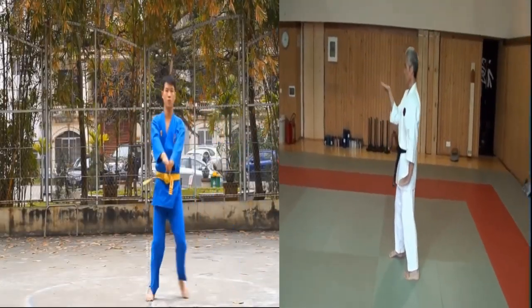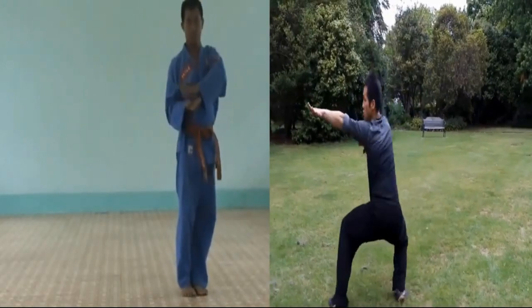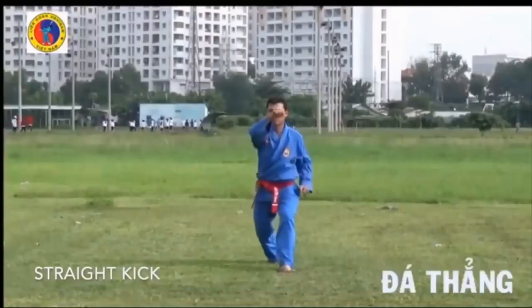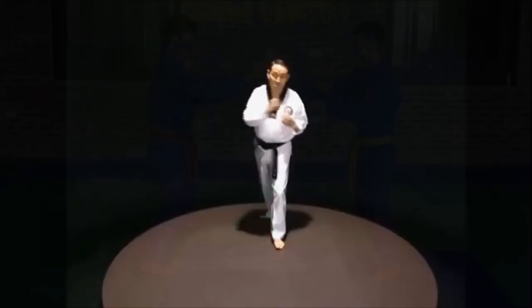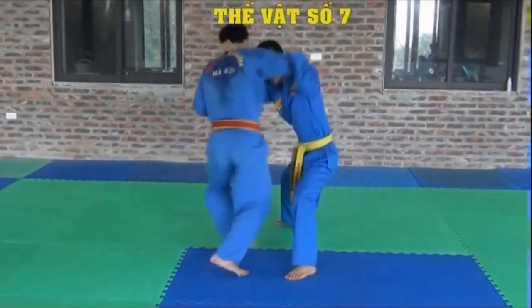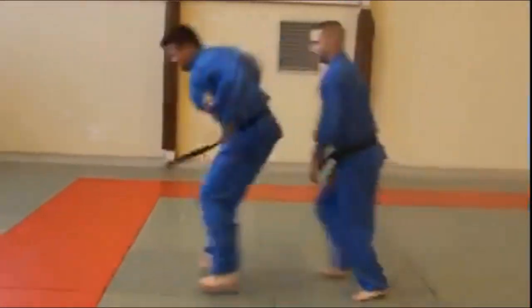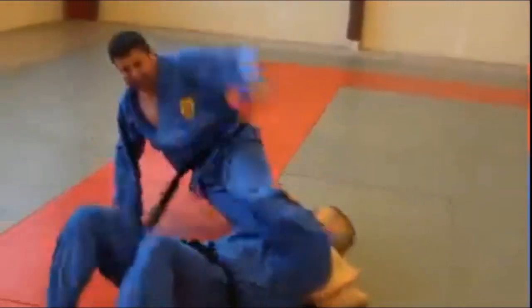The blue gi and ridge hand blocks give it the appearance of Karate, while its lower stances and fluid forms give it the appearance of some form of Kung Fu. There are even high kicks that resemble Taekwondo. Look even closer and you'll see some wrestling. Its flying Lucha Libre style attacks and acrobatics really throw you off. So what is this martial art that seeks to blend every technique under the sun?